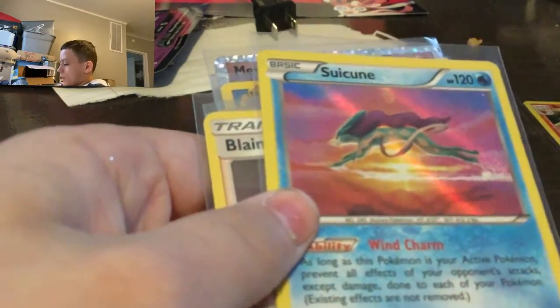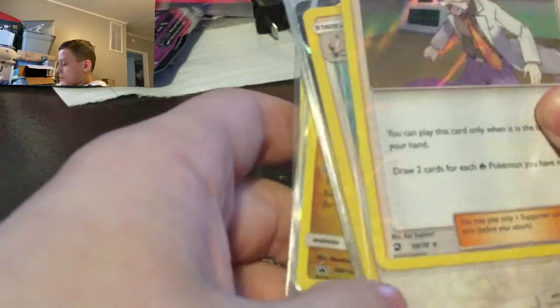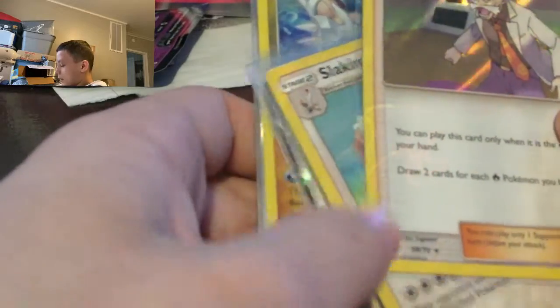Then we have an Ace Trainer card, which is a cool card. I actually pulled this from — I think that's Steam Siege, I don't know, maybe yeah. Then we have a Blaziken, and they use this artwork almost every single time. I like the bleed in it — the holo bleed is really cool looking, and it's from Dragon Majesty.